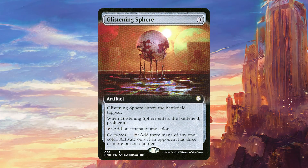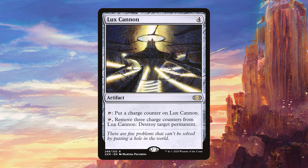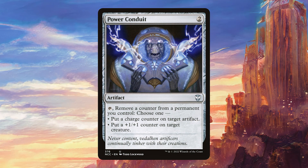Glistening Sphere is really good just for the proliferate on the ETB, but occasionally we might even have the corrupted ability active. Lux Cannon is a good removal piece in this deck — we are going to be proliferating so much that it should be fairly easy to be destroying permanents with this, particularly since we're going to be untapping it twice per turn with Xolatoyak. Magister Scepter is also very good with our commander and it's another way we can win the game as an alternate win condition — untapping this twice and just having a little bit of proliferate means it's very easy to go infinite with this. Power Conduit helps a lot of our alternate win conditions by removing counters and transferring them around — this is a very good card that puts in a lot of work.